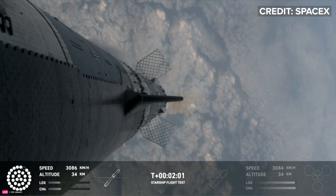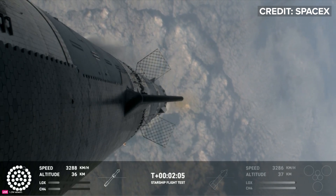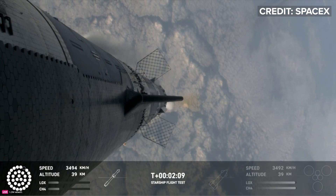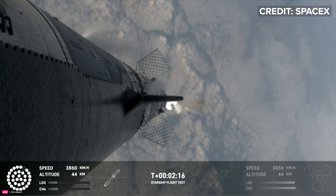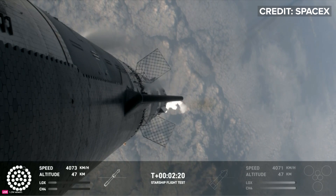All but the three center engines on the booster are going to shut down, so the booster never stops its thrust while we go through this hot stage maneuver. After that, the booster is going to do its flip and start heading back, and then the ship will be on its own power on its way to space — that should be coming up in just about 30 seconds from now.